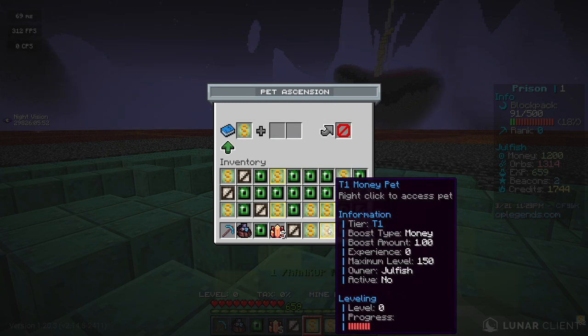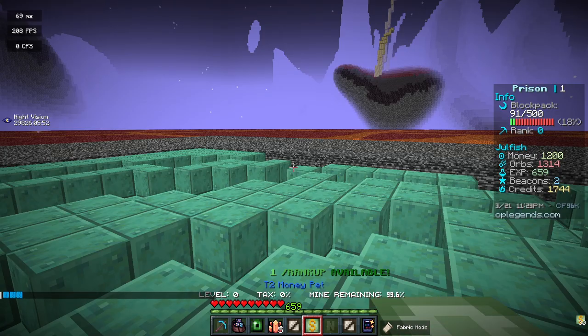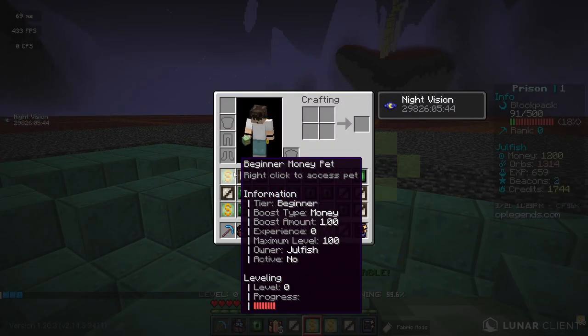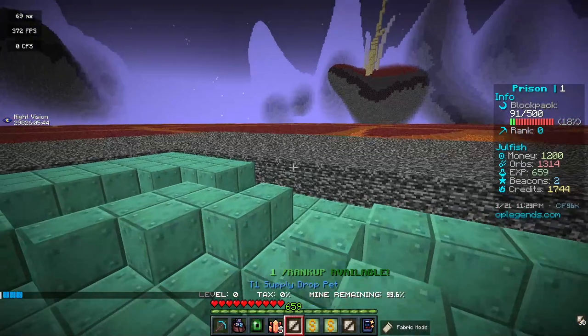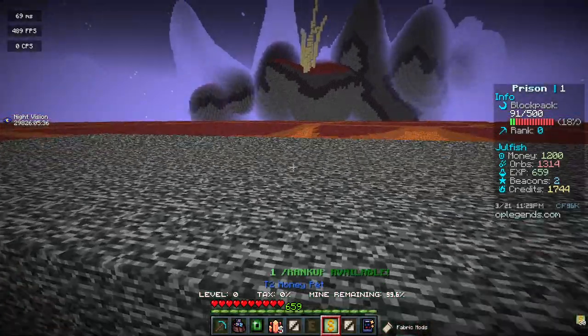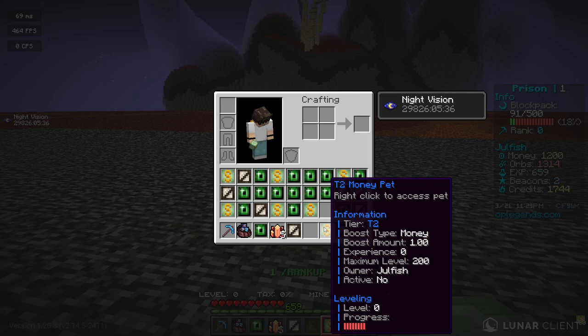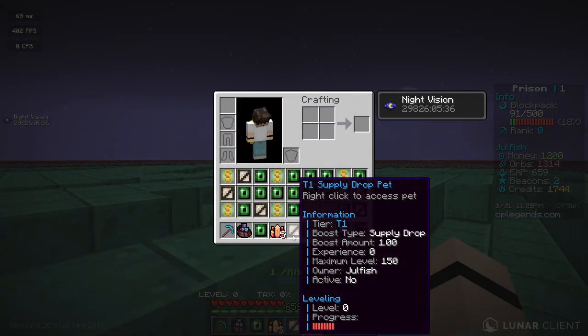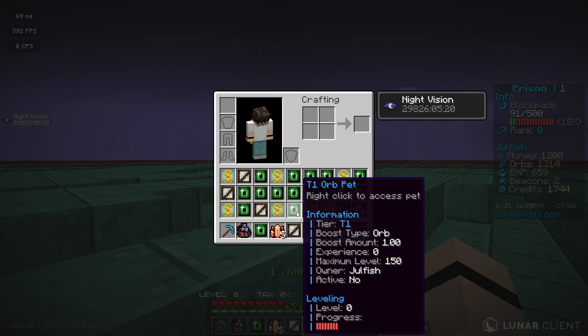I have a tier one money pet in my inventory right now. We can right-click that guy, go into pet ascension, add these guys all up, and now we have a tier two money pet. If I had two more tier two money pets, we'd get up to tier three. I believe it goes all the way up to tier eight or tier ten. There's also supply drop pets — those supply drop enchants where a supply drop flies into your mine — we can increase the chances of that happening with supply drop pets. Same thing with orbs.